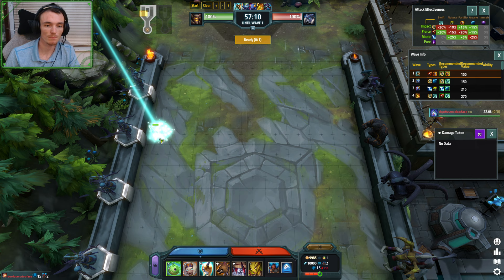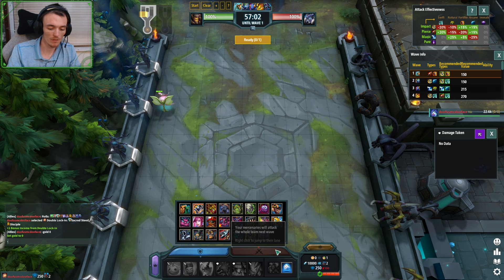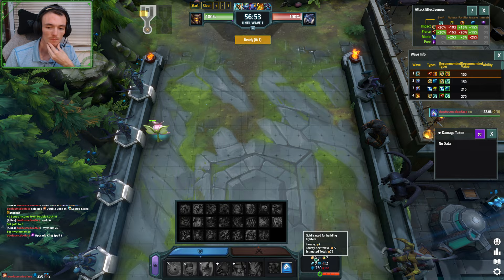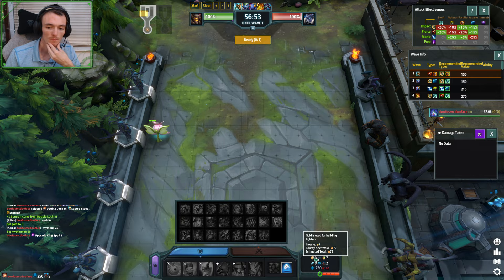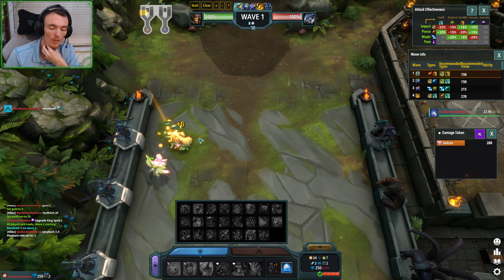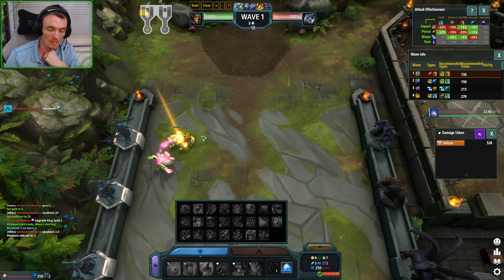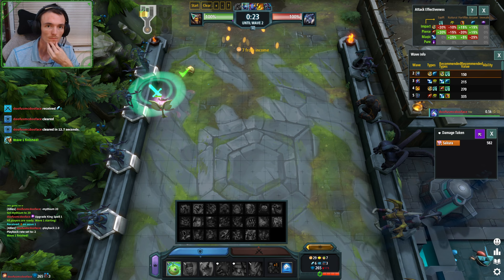And genuinely from that roll, other than Harpy Steed without the Sakura, I really would go for this roll almost guaranteed. I'll build my Sakura pretty far up, give myself Mythium — twenty. We have our one income from double locking. The key with Sakura is just to have two Seedlings on three — 95% of the time that's going to do the job.